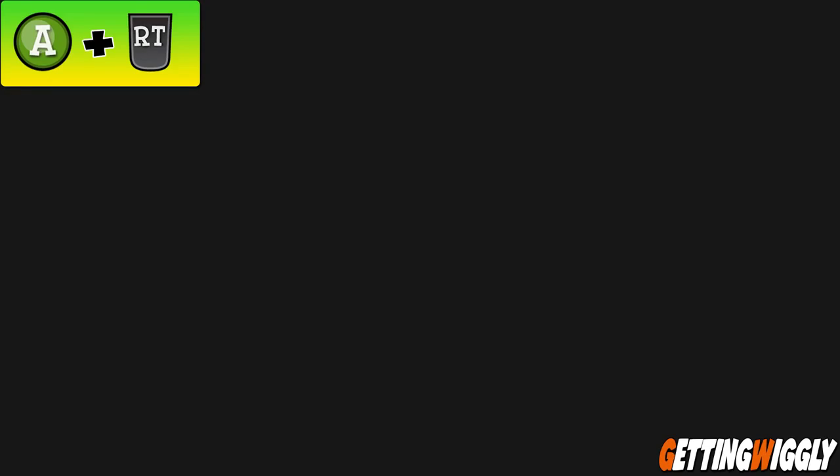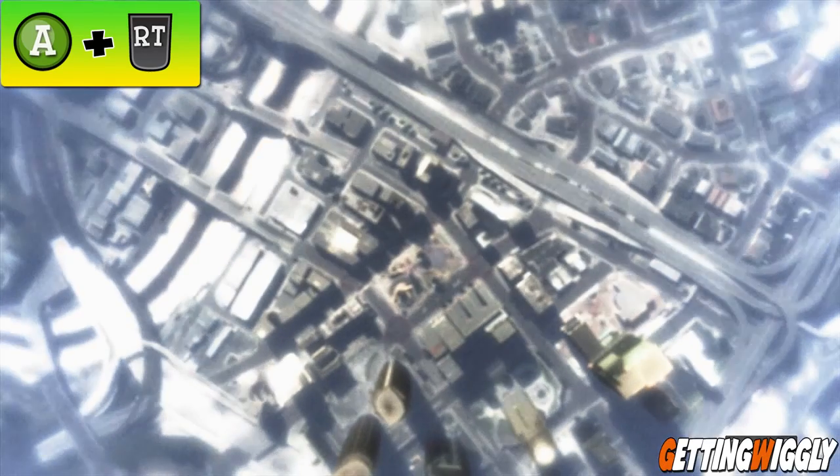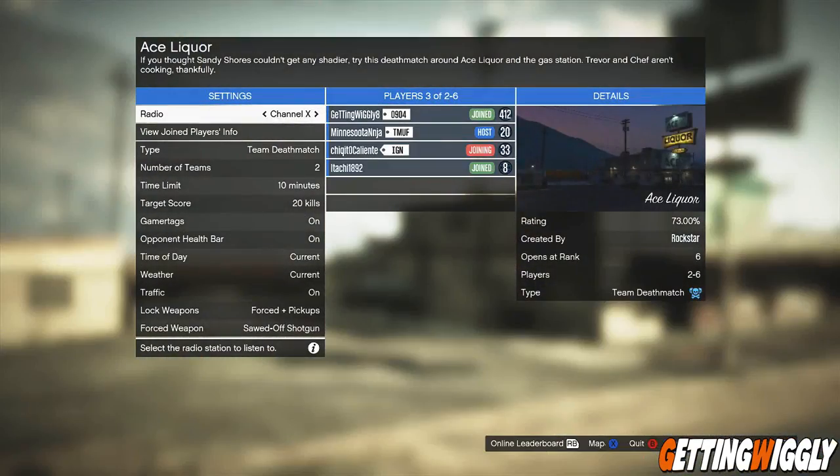If done correctly, you're gonna go to a black loading screen and you're gonna hear the garage door opening up. As soon as the garage door stops, you're gonna want to wait a couple seconds and then just let go of A and right trigger.